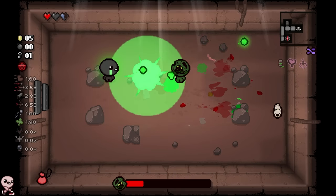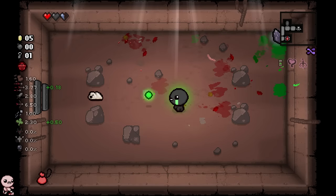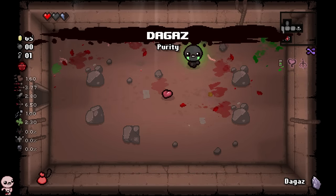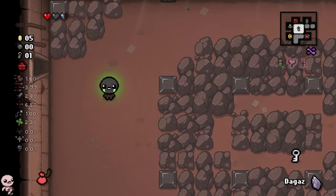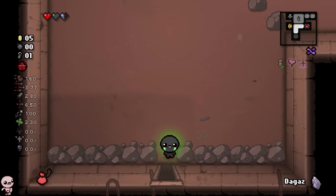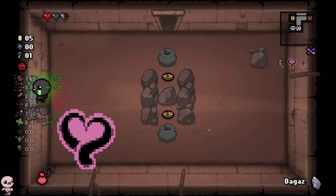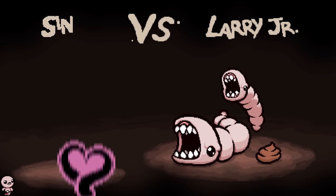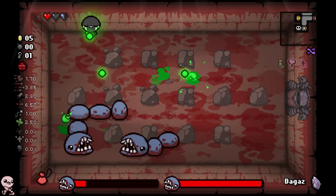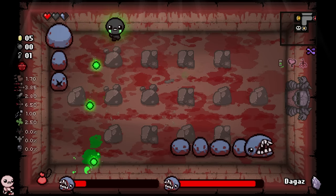Let's see if our stats go up at all when we beat this guy. Boom, there you go — we got our fat tears up and a little bit of a luck up. Very nice. He dropped a rune, degaz — we can use this for later. Now, Original Sin will always be in every single one of your runs, but the left item right now is called Luxuria, but Sin can start with any random left item.